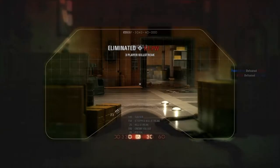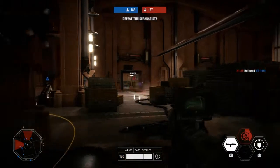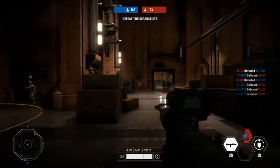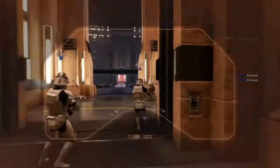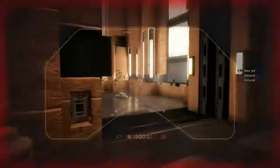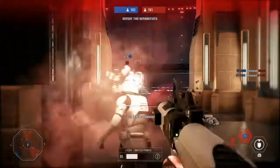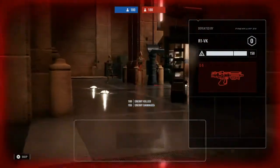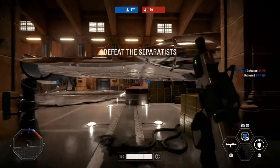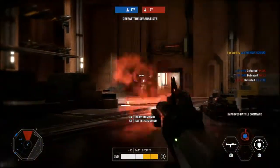For improved battle command, you really don't want to use it right in the direct line of fire, because that extra health won't last long. Recharge command you can use pretty much whenever, because it recharges your ability and can't be prevented or negated in any way. With blast command, you want to use it in the heat of battle because it gives unlimited firing capacity. As with all battle commands, try to affect as many allies as possible.